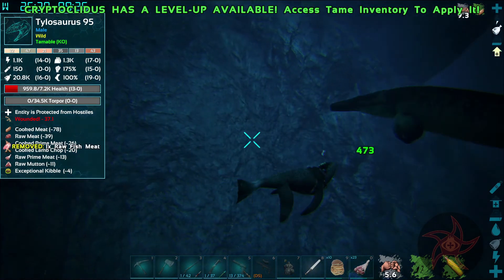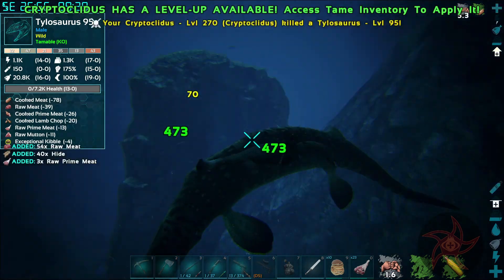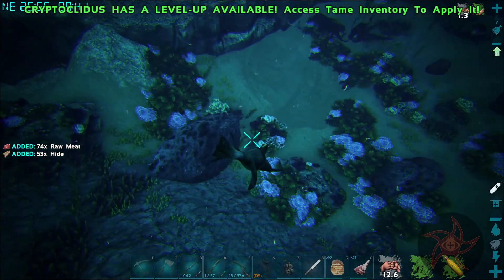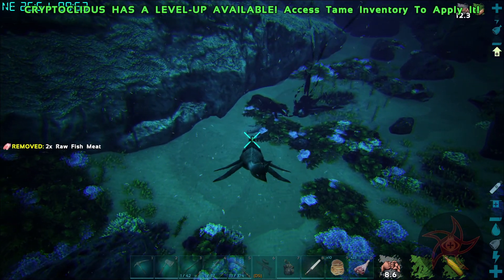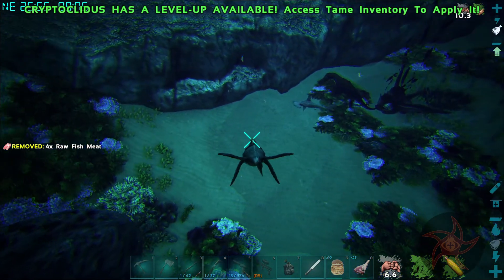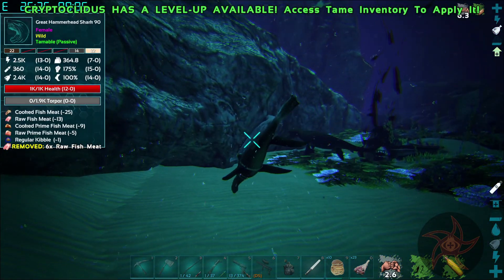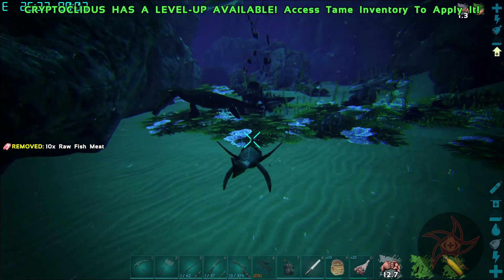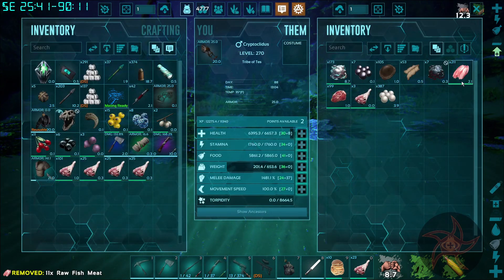Cryptoclytus is where they excel — incredibly mobile. A little hard with Talosaurus but you can get inside the turn radius. Don't go after the corpse. Do I have raw prime fish? No, just raw fish.